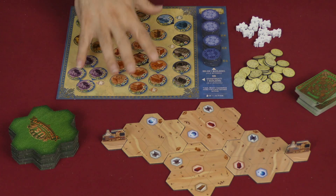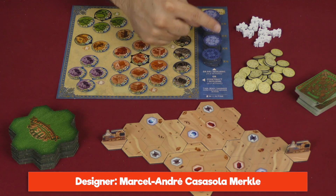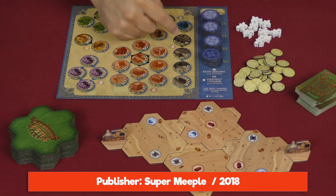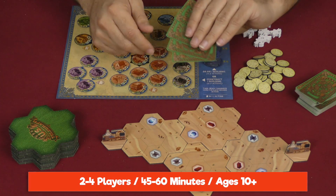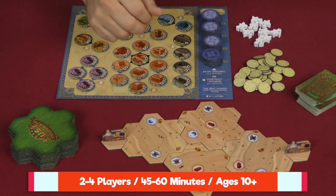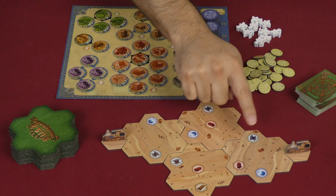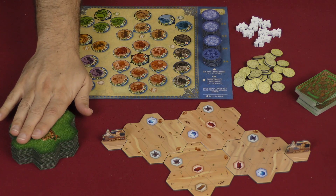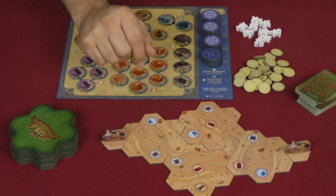Each player is going to have their own player board. They're going to have their own set of buildings shuffled up and divided, as seen here. And they are going to draw a number of cards depending on the turn order. As the first player, I would get four of these; the players after me would get more. We're going to set up the board over here — in this case, you're looking at a board for two players, but there would be more of these tiles in a different configuration for three, and more for four players.